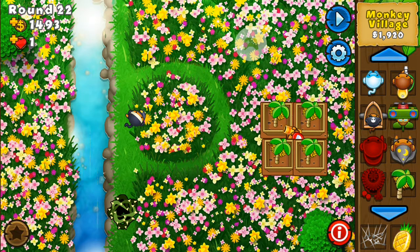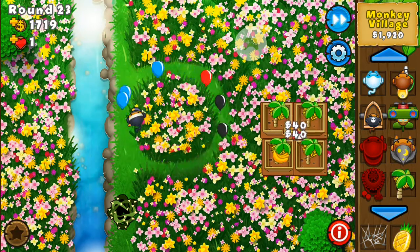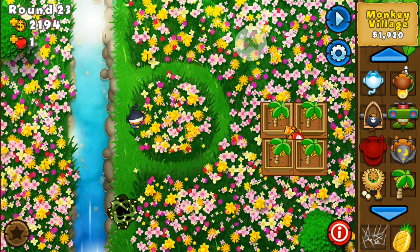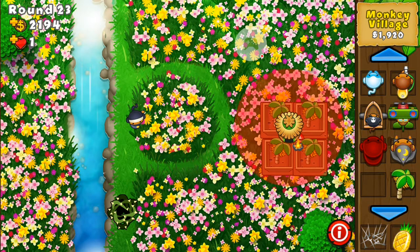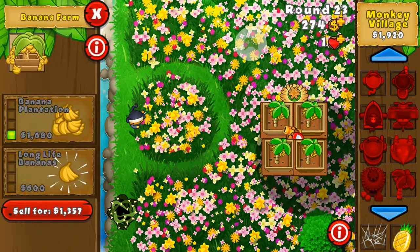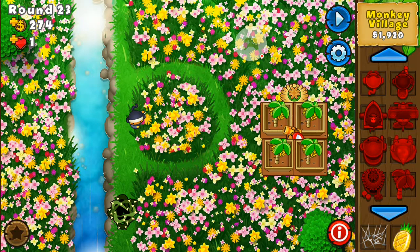The Monkey Village will save me quite a bit of money and then I can sell it afterwards to get the money back. I'm placing it as close as possible to all the farms. The bottom two upgrade costs are 1680 whereas the top one is 1510, so it saves a little bit of money.